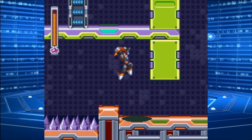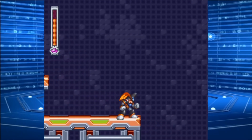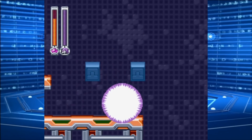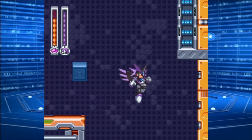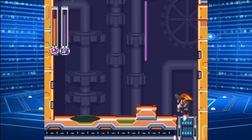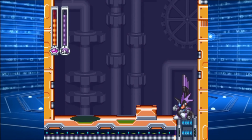That's right, it's our old friends — the Yoku blocks. Come on, Treble. We don't need those Yoku blocks. They're no match for Super Bass, the ultimate edgelord.